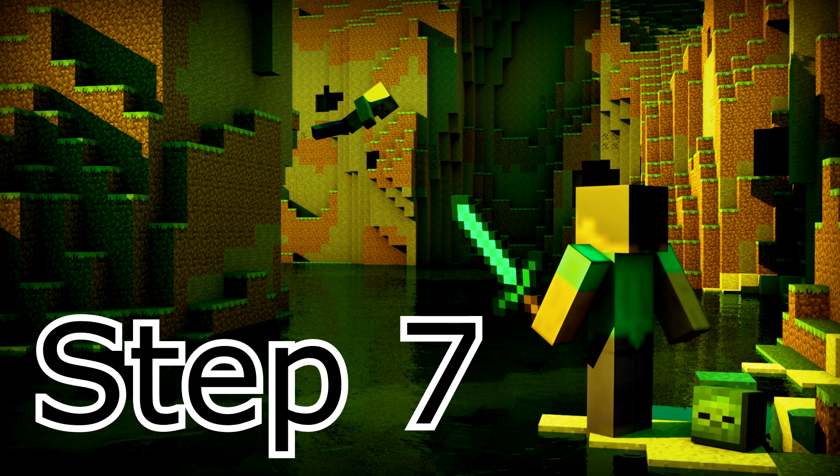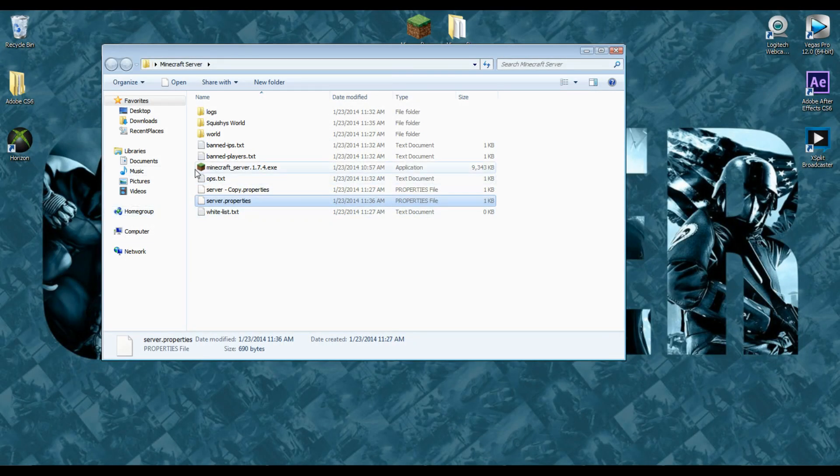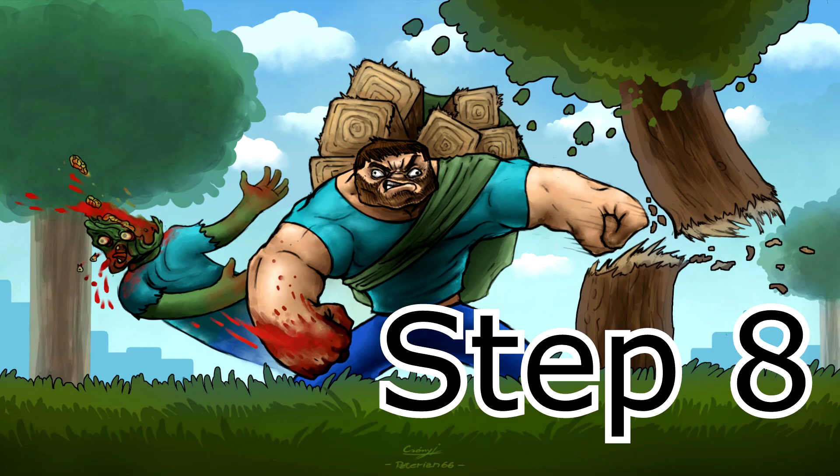Step number seven: start your server by clicking the Minecraft Server .exe file. Double-click it and there we go — the server is up and running. Let me go ahead and minimize that.